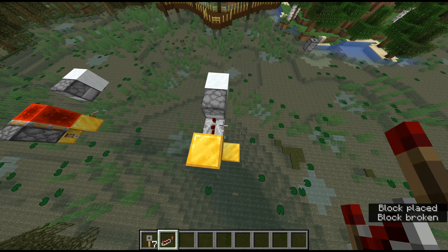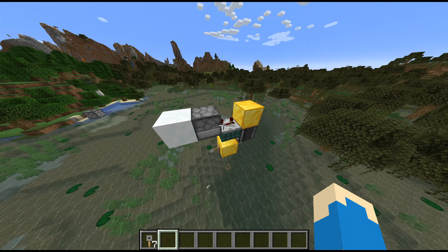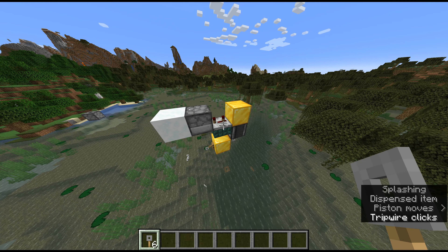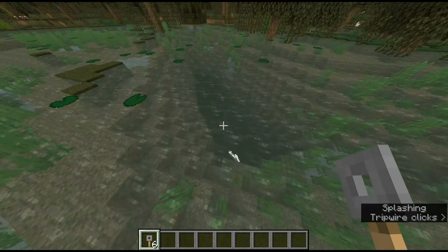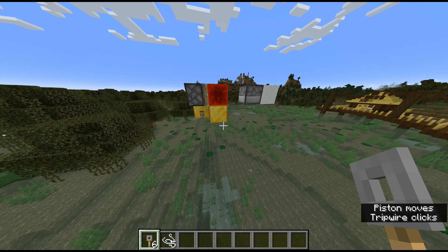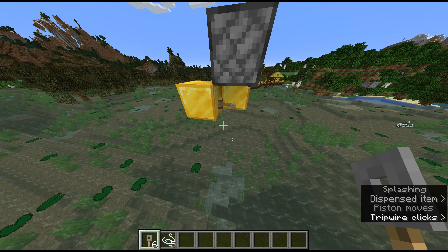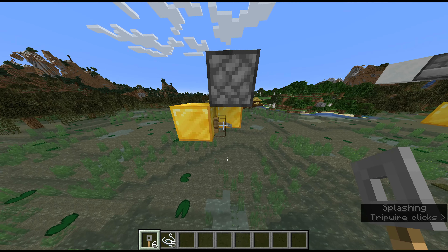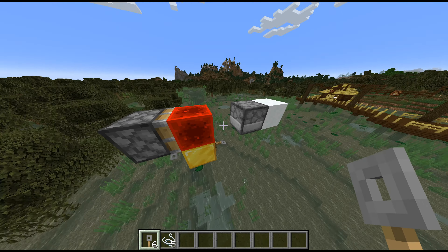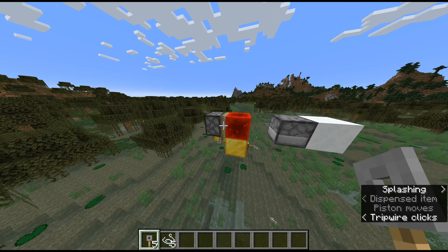So we can replace it with a repeater. By the time the second one triggers, the signal's still going, and so it only gives one. However, there is a faster, better way to do that, which is this design. What it does is it actually takes power from this hook, because it's powered. The piston receives it and pushes the block out, so we're not detecting changes — it's just one signal.